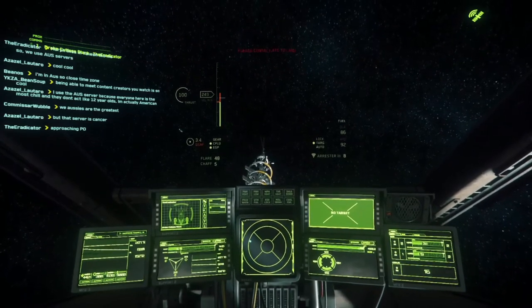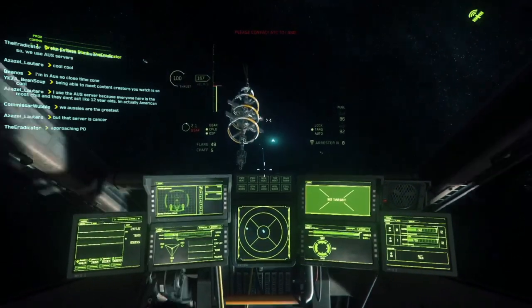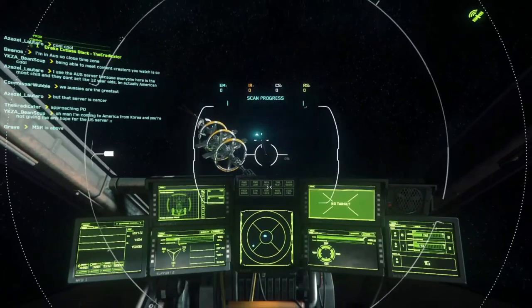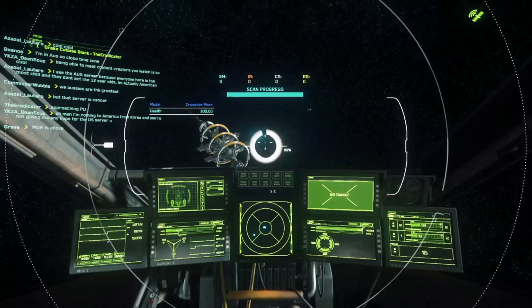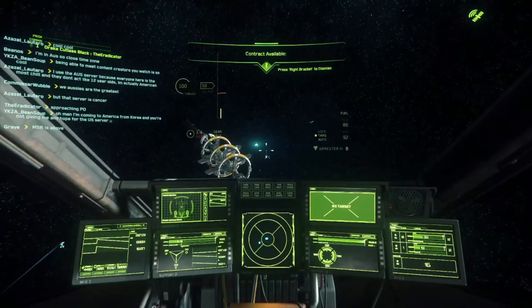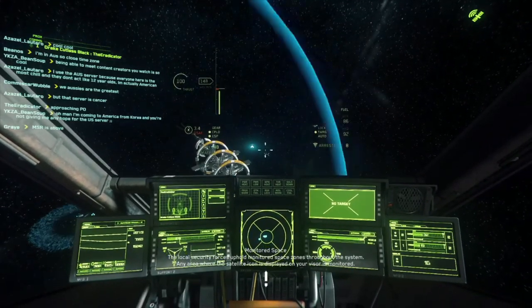Hello and welcome to the channel, this is the Eradicator. Today we have a new Star Citizen PTU patch, Star Citizen Alpha 3.11.1e. I am now at Port Olisar and look at what we have on the radar — a Mercury Star Runner. It is here.